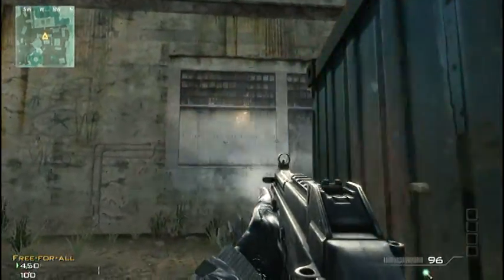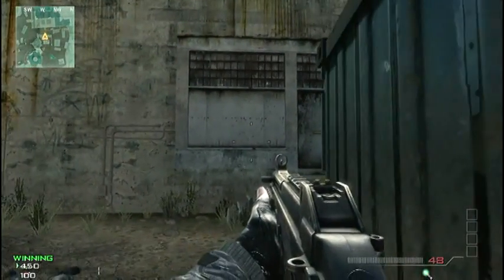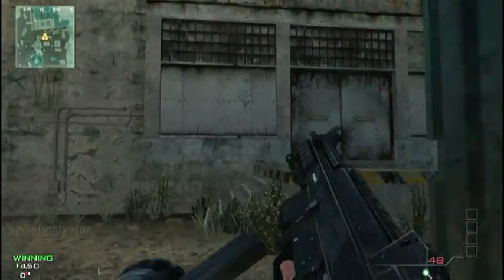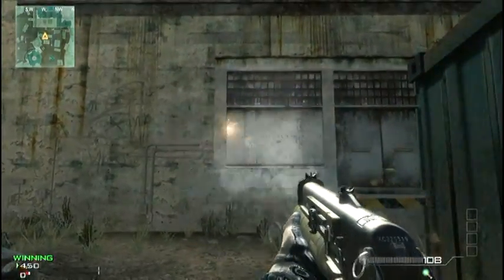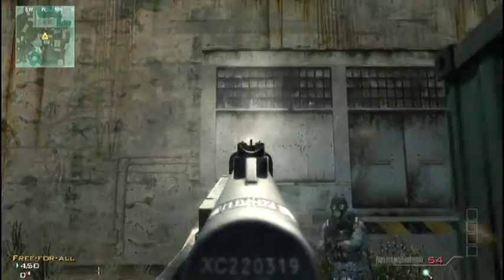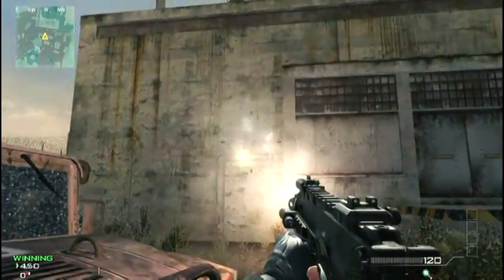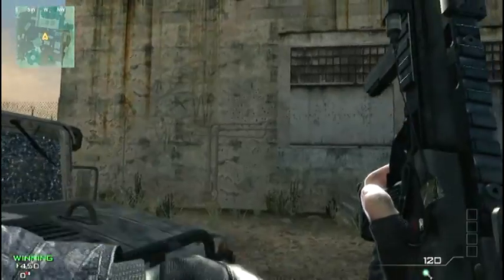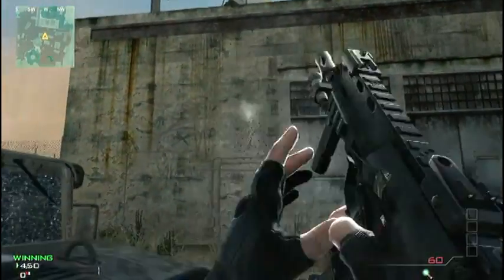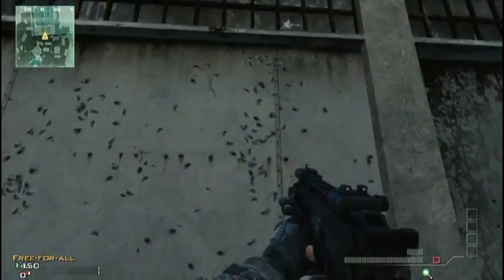Now I'm going to show the rate of fire as well as the hip spread, and while aiming down sights you can also see the recoil on each gun as well as the iron sights. For the PP90, the hip fire is similar and the rate of fire is way higher than the UMP, but you can tell there's a little more recoil when you aim down sights. Now with the MP7, the hip fire is pretty much the same, the rate of fire is better than the UMP but not as good as the PP90. Notice that the aim down sights is mostly an up-and-down motion, and looking at the wall you can see the recoil pattern of the MP7 is way better than the other two guns.